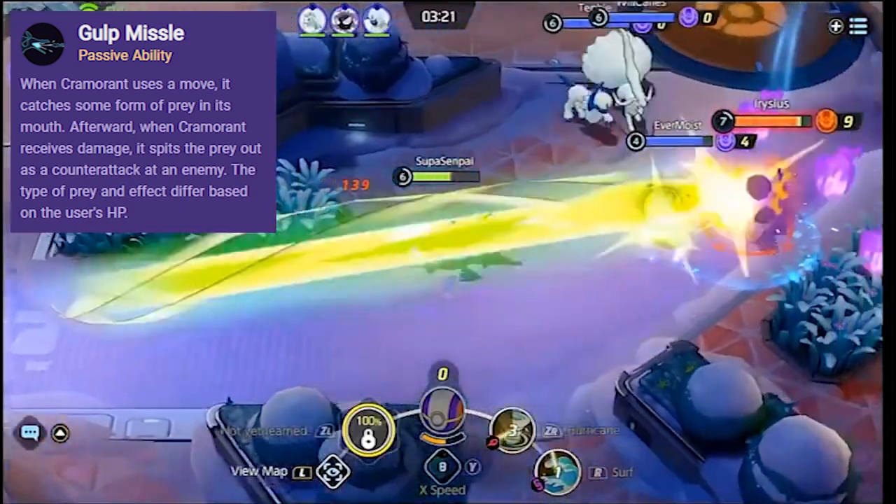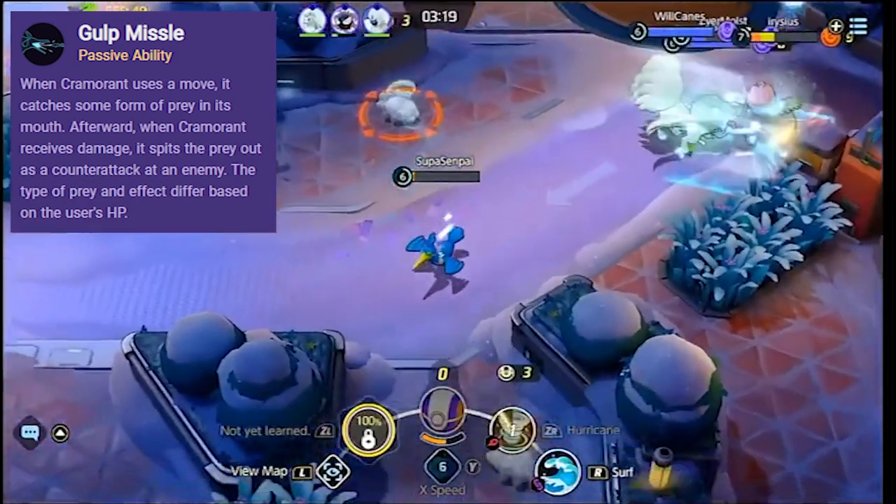The skill is pretty simple. Gulp Missile only works if you use an attack that makes you wet — so whirlpool, dive, surf — that gives you the ability to... I'm probably gonna do that for the rest of the video because there's no way I can really describe this in words. Sometimes it's Pikachu, sometimes it's fish, it really depends.